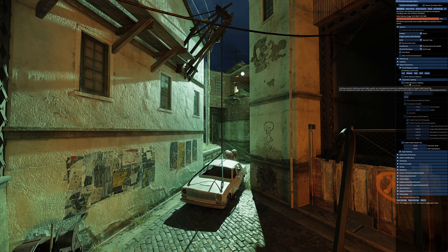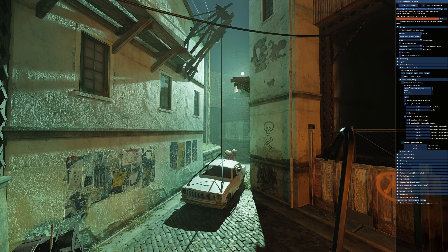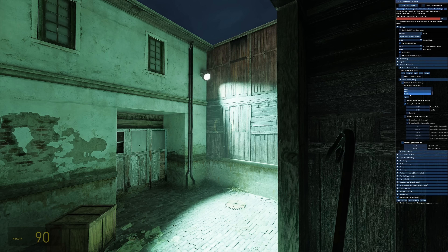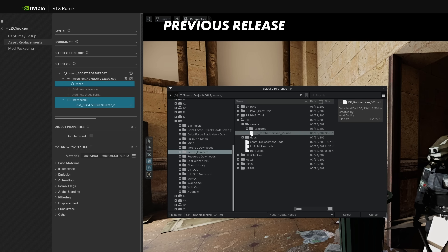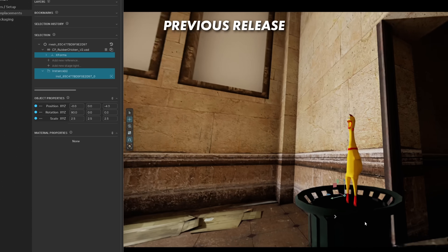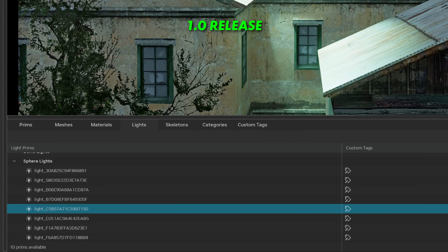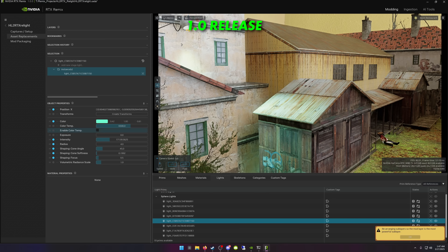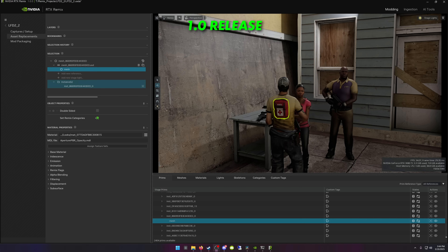The new RTX Volumetrics tool lets you modify the conditions of whatever haze, fog, or smoke effects are present in the game by increasing or decreasing their density. It comes with a bunch of presets that really emphasize the effect, or you can fully configure it yourself. Having worked with prior releases of Remix, a huge change I noticed right away was the user interface updates. There's a new Stage Manager panel that automatically categorizes all the various models, lights, textures, and more into a cohesive browser — a massive quality of life improvement that makes finding individual assets much faster.